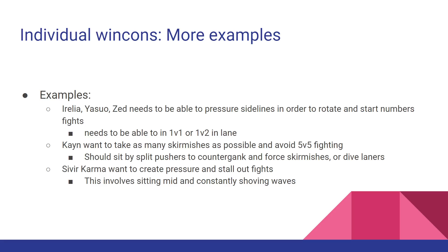More examples: Aurelion Sol and Yasuo need to be able to pressure side lanes in order to rotate, start numbers fights, or take objectives. To do this they need to 1v1 or 1v2 in a lane — if the enemy picks someone who counters that and can out-duel them, they won't be effective. Kayne wants to take as many skirmishes as possible — the 2v2s, the 3v3s — so he should sit by split pushers, counter-gank, and force skirmishes by diving laners.